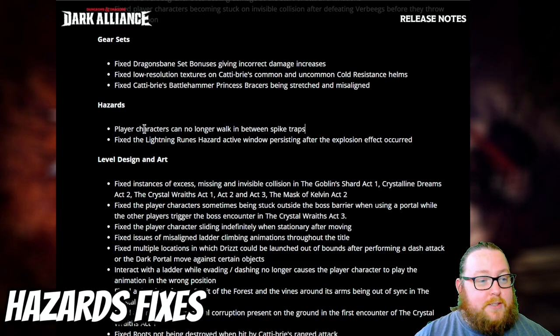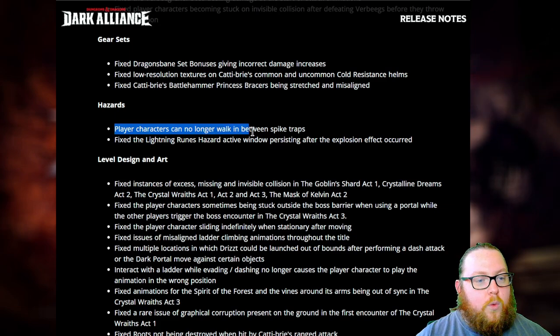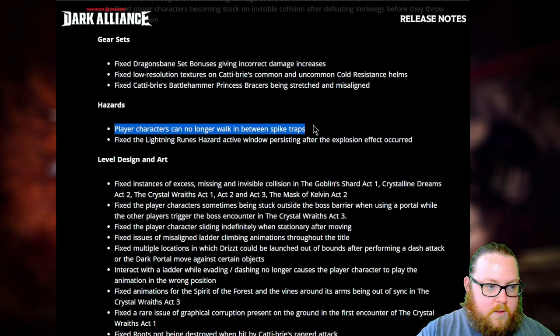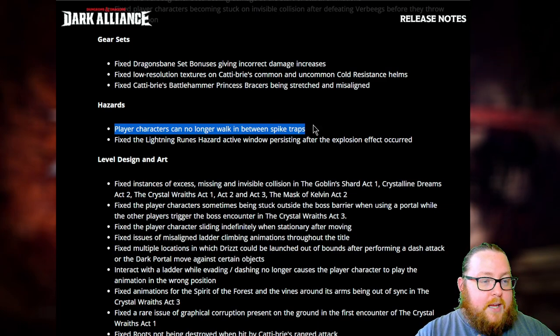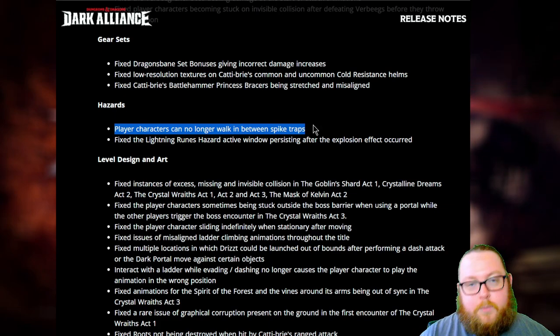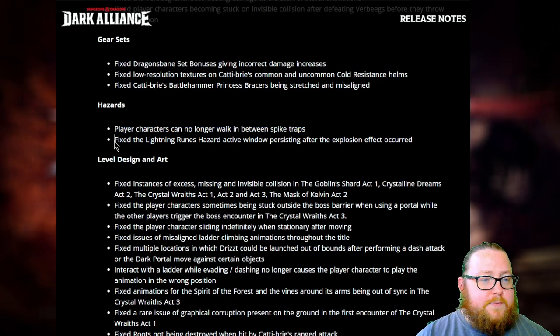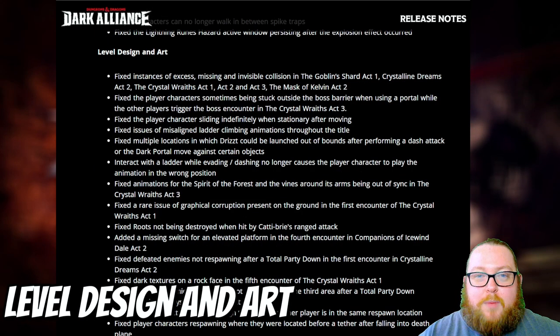For hazards, one I'm personally upset about: player characters can no longer walk in between spike traps. I think they mean the spike traps that go up and down — before you could dodge through them and take no damage, which was fantastic. I'll definitely test that out in my testing video. They also fixed the lightning runes hazard active window persisting after the explosion effect occurred.